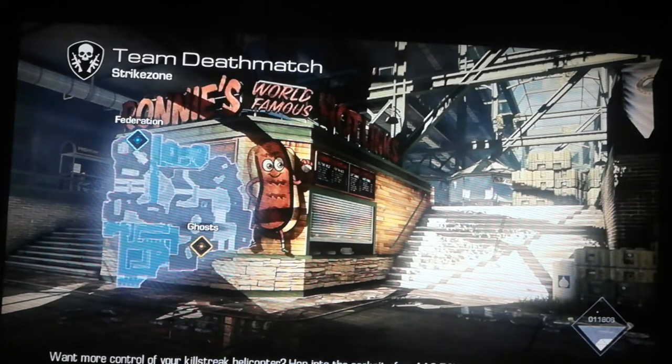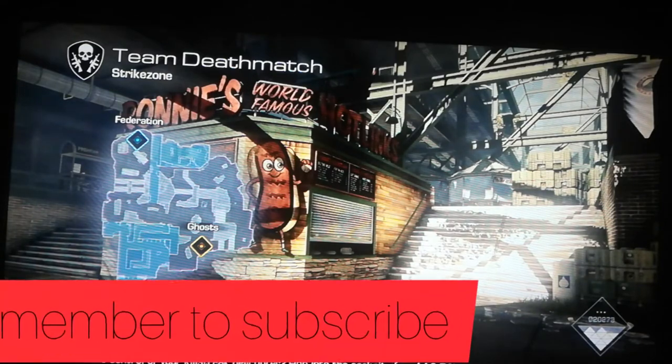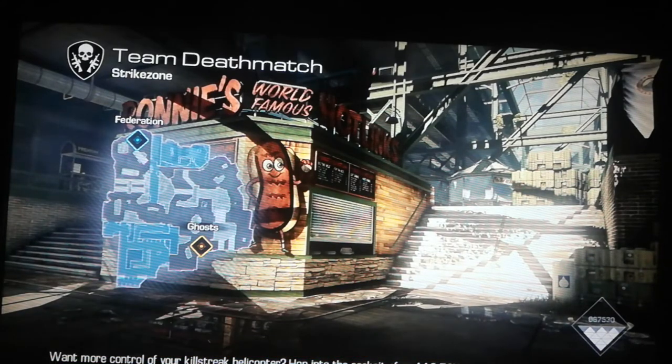What is up guys, I am back bringing you another dose of some Call of Duty content. If you guys are new to my channel, hit the subscribe button. If you like the Call of Duty content I post, make sure to hit the post notification to get my latest videos, and if you enjoyed the video make sure to give it a thumbs up — it really helps the channel grow. Today I'm going to teach you guys how to camp on the smallest map on Call of Duty Ghosts.